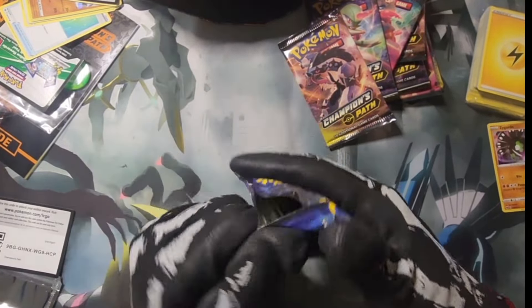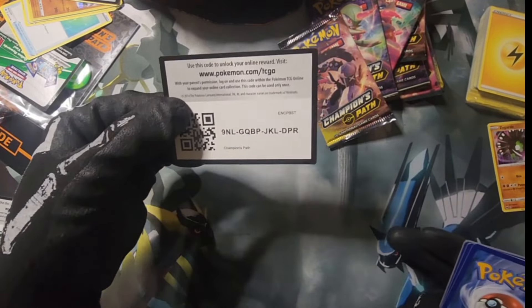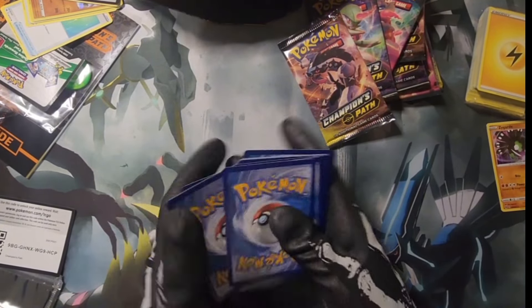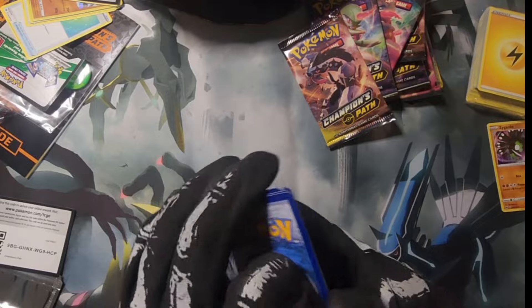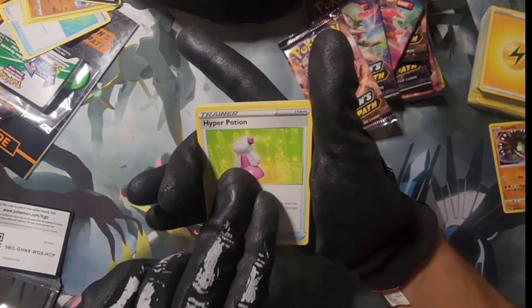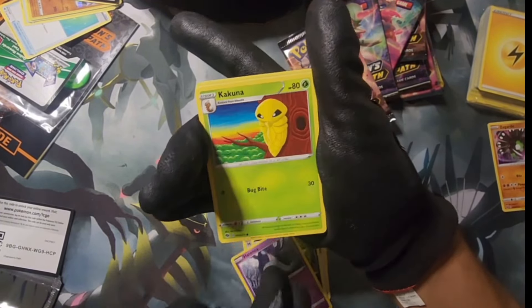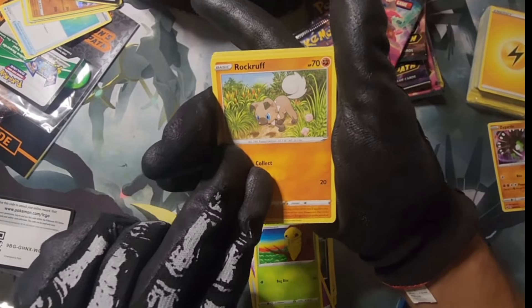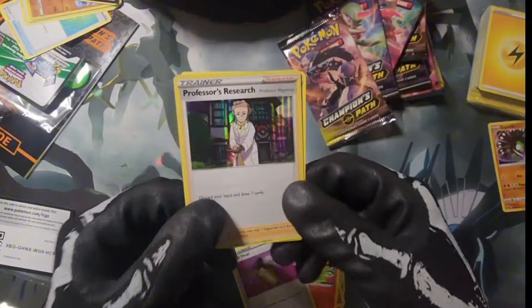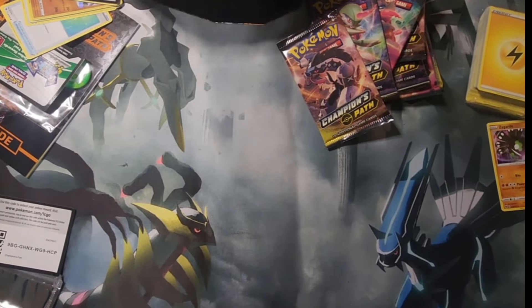We got 10 chances in this ETB to pull this Charizard. If I don't pull it I'll definitely be buying some more Champions Path because I really do like the set — there's some pretty cool cards. Sharpedo, Suspicious Food, Inkay, Kakuna, Rockruff, Vulpix, a full heal, and a Professor's Research hollow.